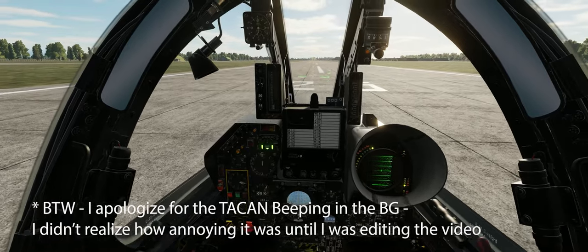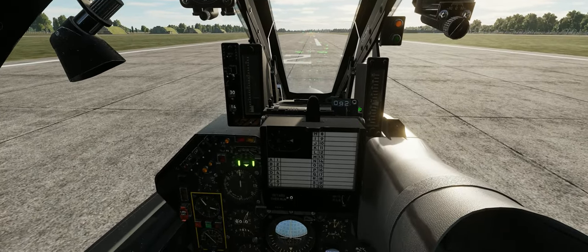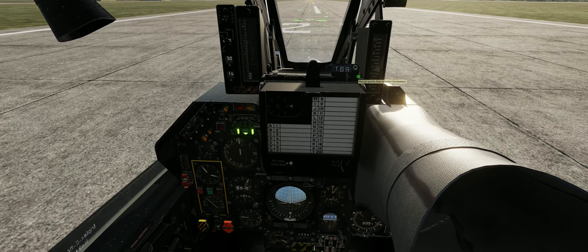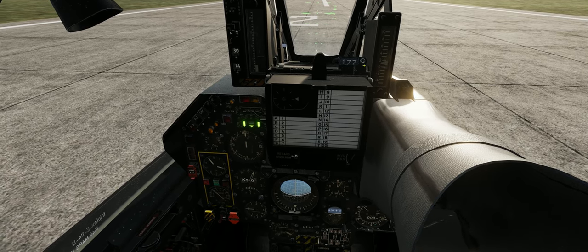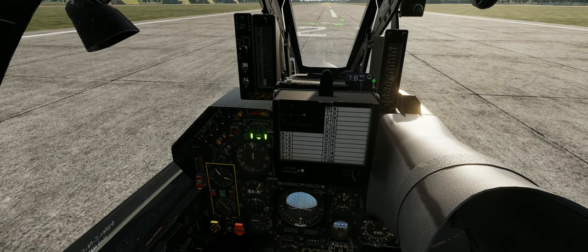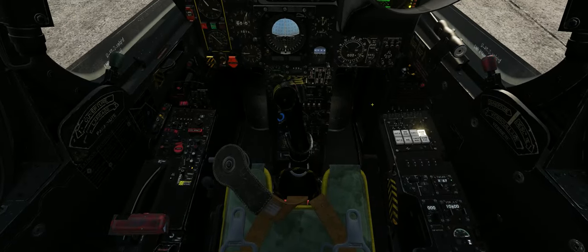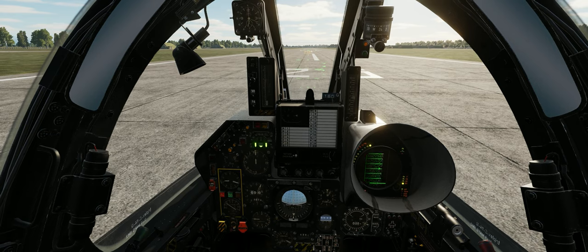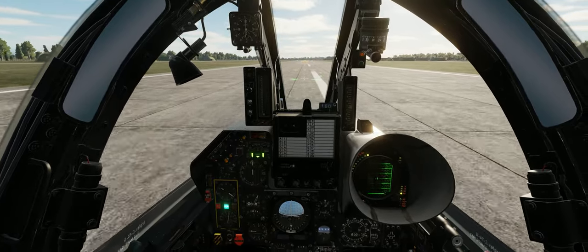The basic idea is to get established at an altitude and speed that are correct for the sight depression you have chosen. Now ideally you want to be basically level, but with the F1 we have a little bit of a problem. Because the view over the nose is limited, you can only get the whole sight on your HUD if you use about a 160 mil sight depression. The problem is I have not found a set of level flight parameters — altitude and speed — where I can only use a sight depression of 160. So we're going to have to do things a little bit differently in the F1.